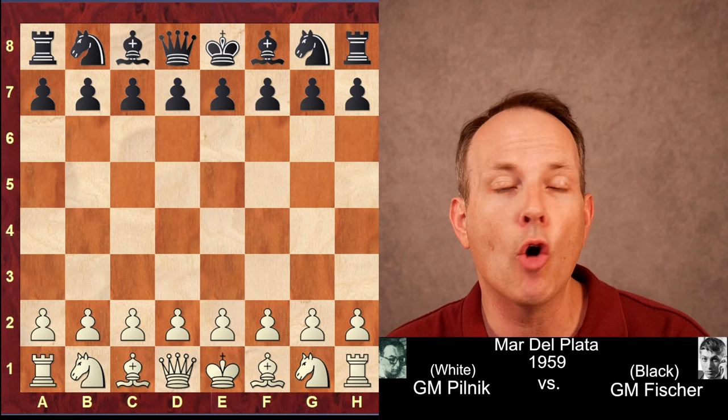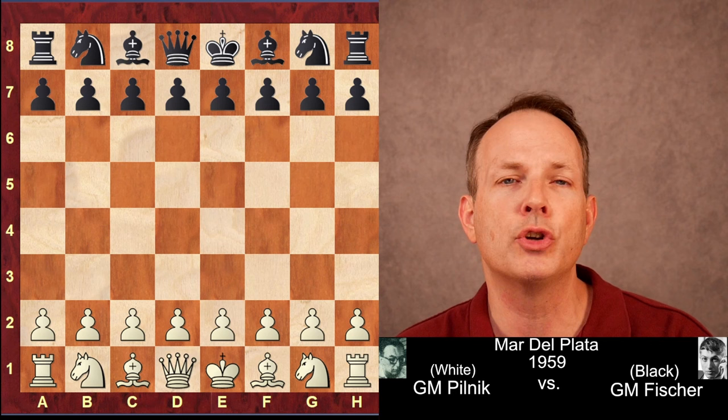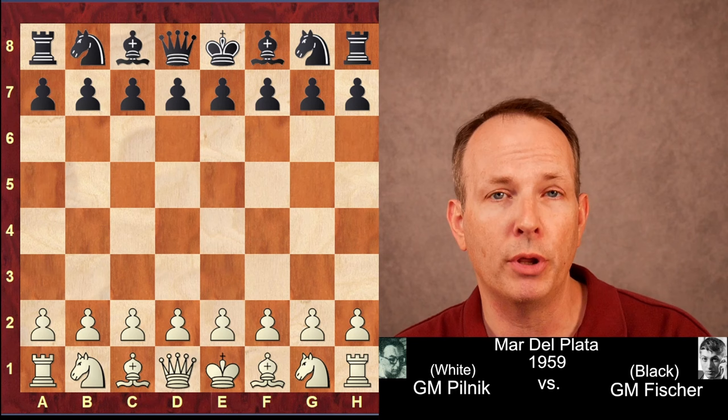This game was played at Mar del Plata. His opponent is Grand Master Pilnik. This was played in 1959. This is a textbook Fischer game, and there's no way you can go over this game and not improve as a player yourself. Pilnik had white, Fischer had black. Let us jump right in.